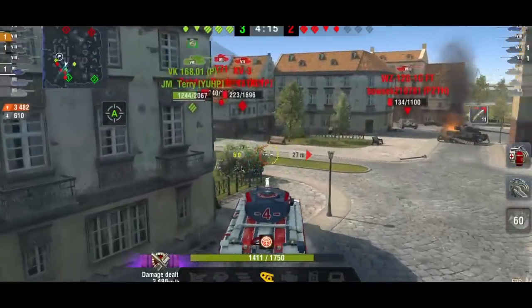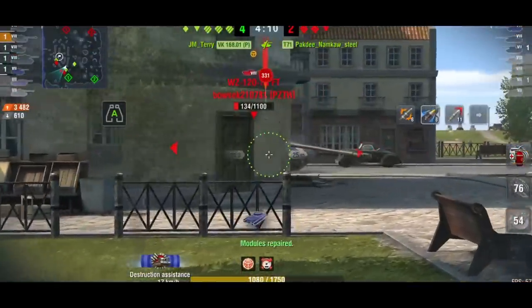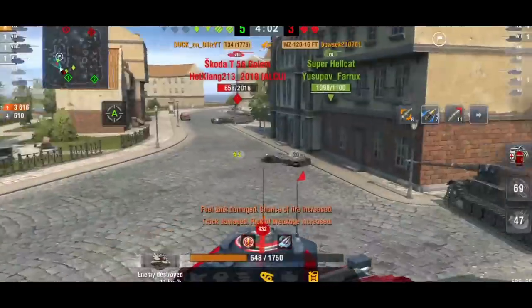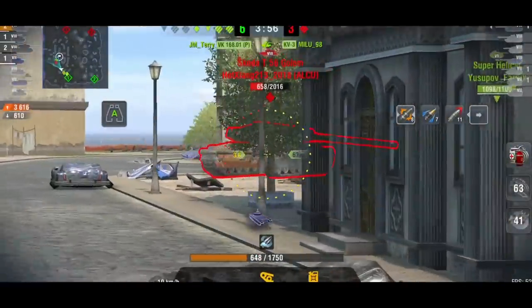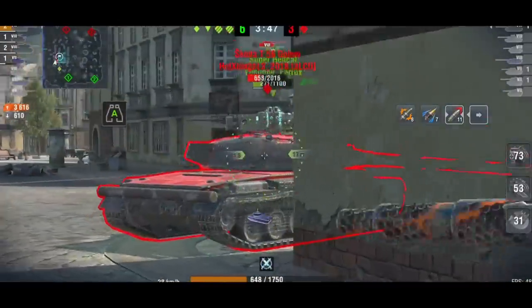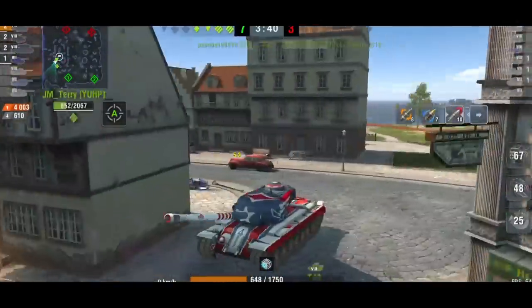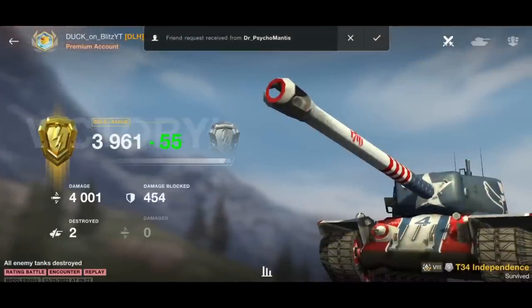Even here, this guy has trolly armor but we can pen it like butter — going through that WZ-120 like absolute butter. Duck now has 3,400 damage and just one tank left, the Skoda T56 Golem. Definitely worth getting if you can get your hands on a T-34 when they come for sale. The T-34 Independence looks great — it's all about America and July 4th Independence Day, so that's when this tank typically comes for sale.